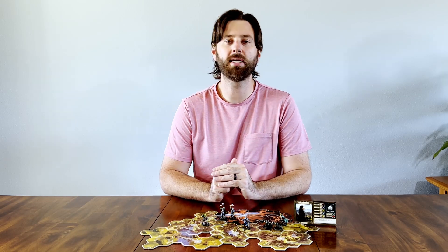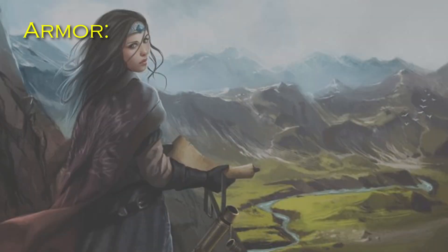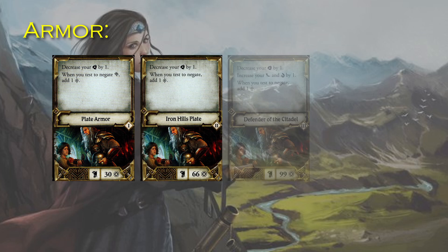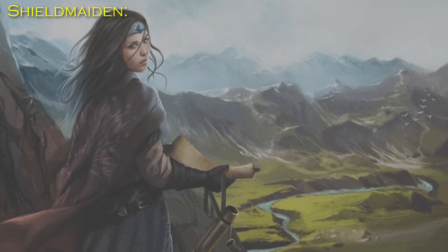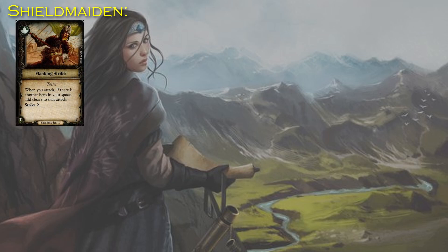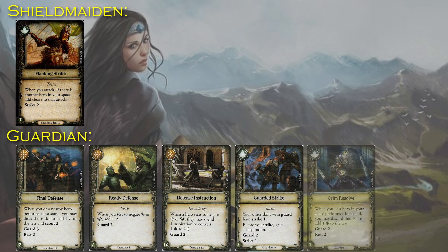I love a build that uses armor to boost a stat higher than it normally is, and that's what this build is all about. What you're going to do for your armor is start with Plate Armor, then Iron Hills Plate, and finally Defender of the Citadel for that stat boost for a stronger attack, all while being an asset to the party using your skill deck and unique ability. Start the campaign in Shield Maiden and grab Flanking Strike, then multiclass into Guardian for the rest of the campaign, prioritizing Final Defense, Ready Defense, Defense Instruction, Guarded Strike, and Grim Resolve.